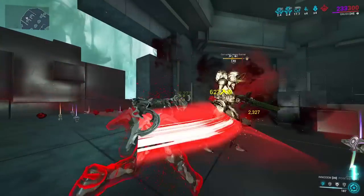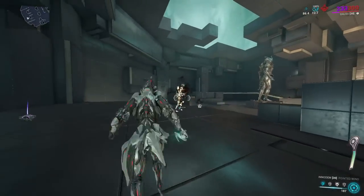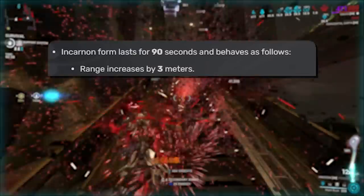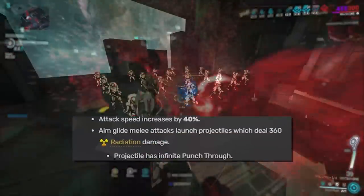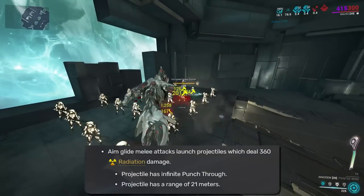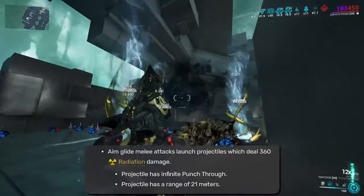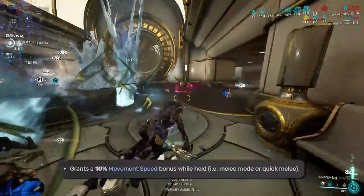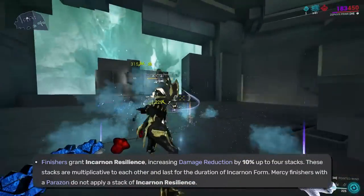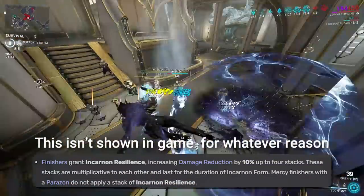Like all incarnate weapons, the Innodem has an incarnate form which is activated by heavy attacking while at or above 5x combo. The incarnate form grants the Innodem an additional 3 meters of range, a 40% attack speed bonus, and an Exodia Contagion style in-air melee attack — which is really not that great and relatively niche, but make sure you stick around for the next build. It also has two passives: one being a bonus 10% movement speed while it is held, and the second passive grants a stacking global damage reduction of 10% up to 4x when getting a finisher kill.